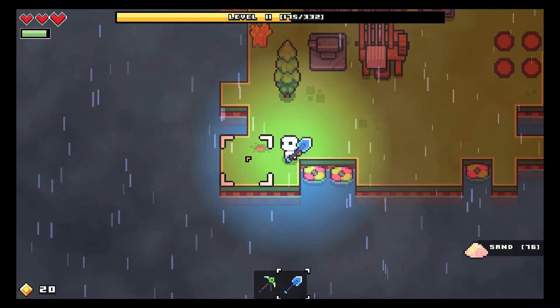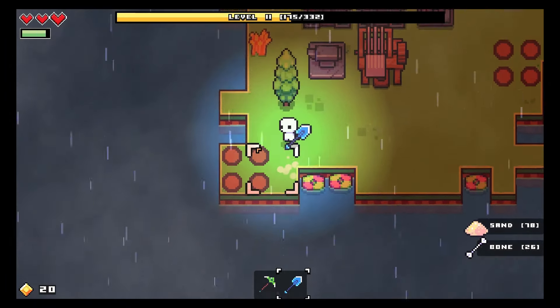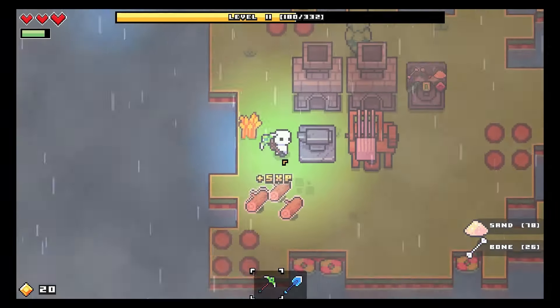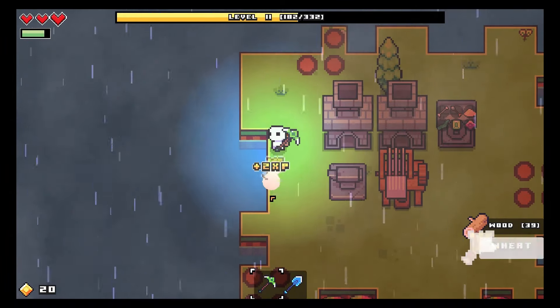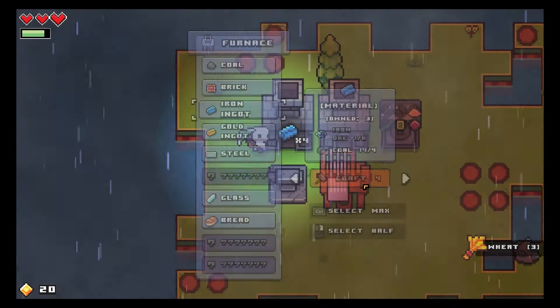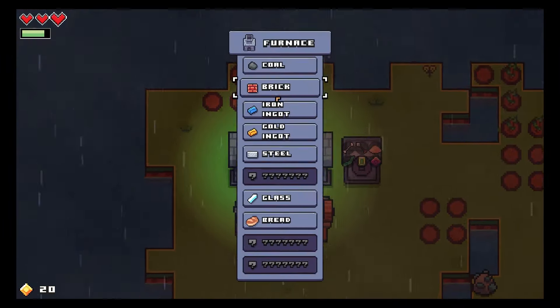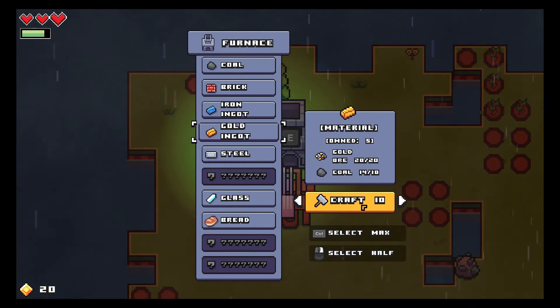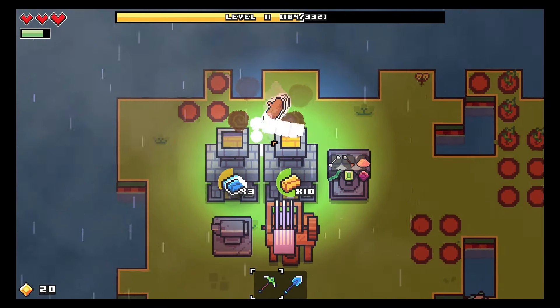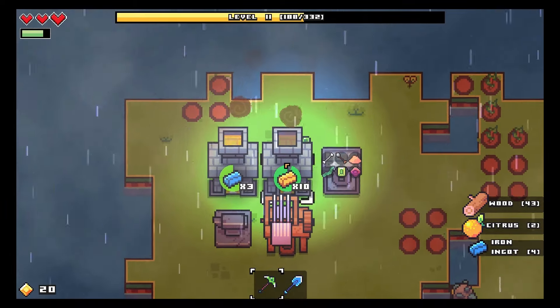We're just going to bop this guy - look at that, bones for days! Which is good because soon we can get the bone pickaxe. I think it needed loads of iron so let's make as much iron as we can in here, and as much gold as we can. We got more citrus which we're just going to eat.